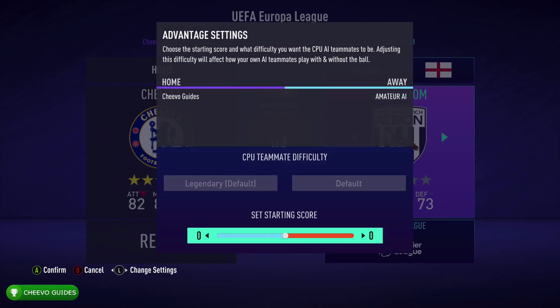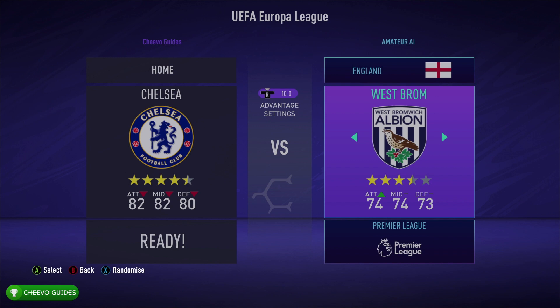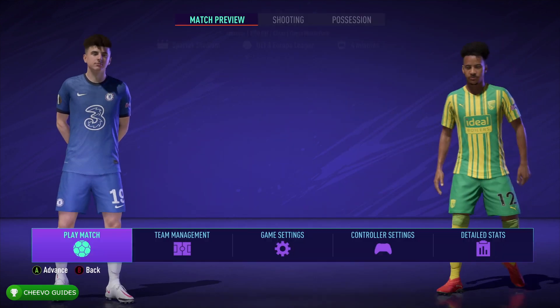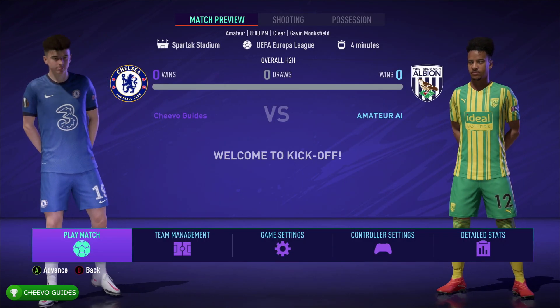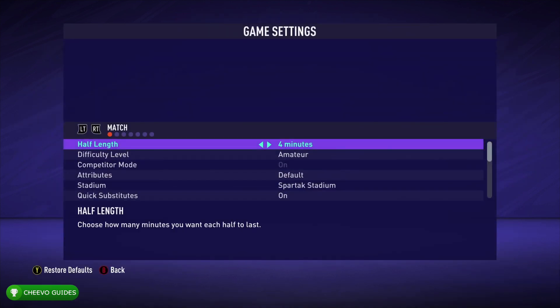Just make sure to click in the right thumbstick and go to the starting score, and set your starting score — I'd say above 10, or 10 at minimum. Personally, even leaving the controller there, I haven't seen the computer score more than two goals on me. Besides that, you can go over to the game settings tab.